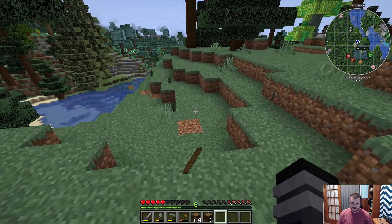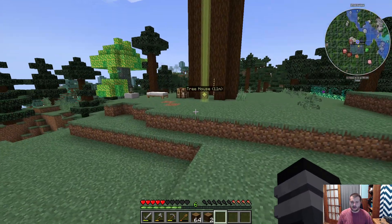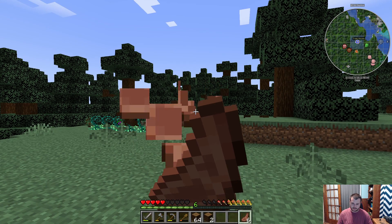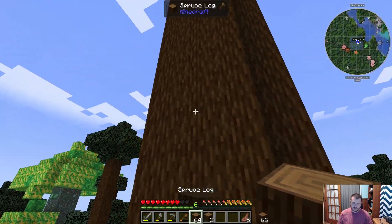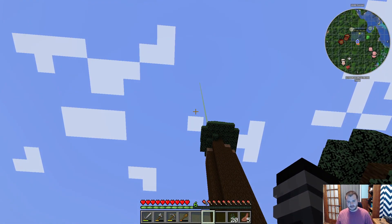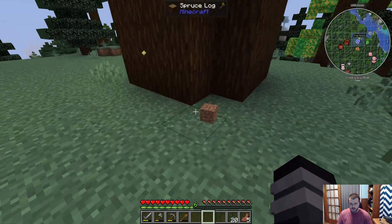Now, being in a treehouse I will be susceptible to lightning strikes, so I'll probably have a grounding station or something. Let's see how high this gets me. Okay, I'm still going to have to place some more leaves because that's going to be kind of small, but we're not bald anymore.